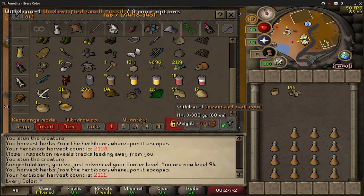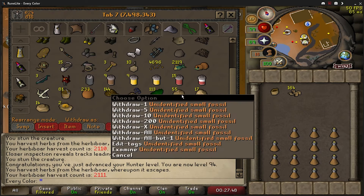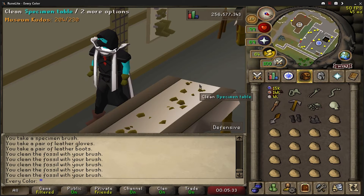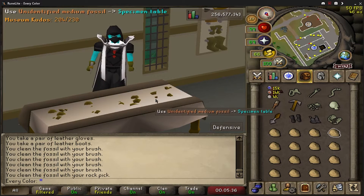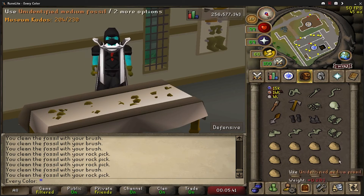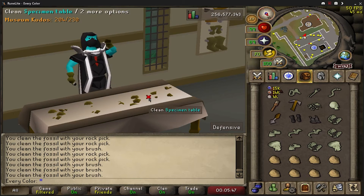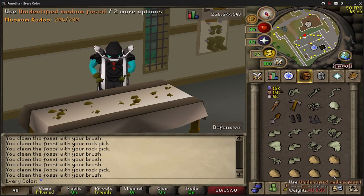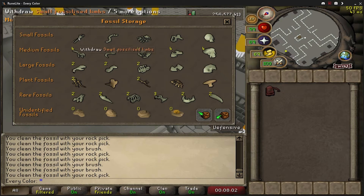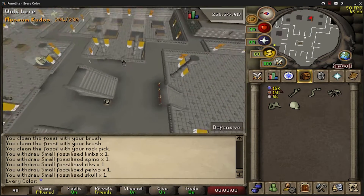The unidentified small fossils - I'm probably not going to identify all of them because I don't think we'll need many more, and if you identify them you can't use them for the prayer XP in the mycelium pool. I got the five small ones for the last small case. Mediums are probably going to be the ones I need much more of - went down and looked at the last room and most are medium cases.